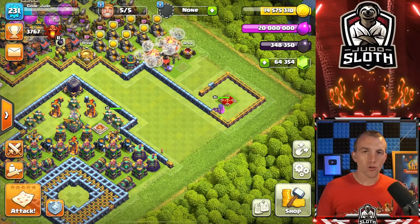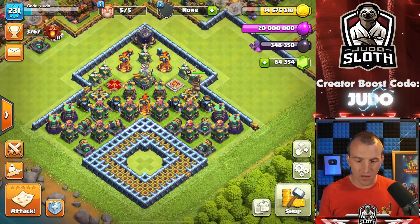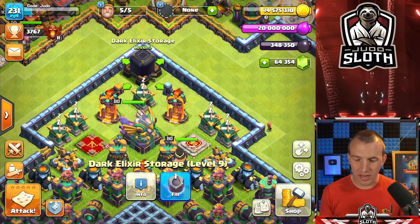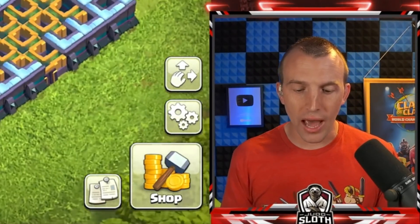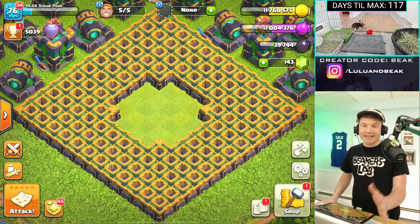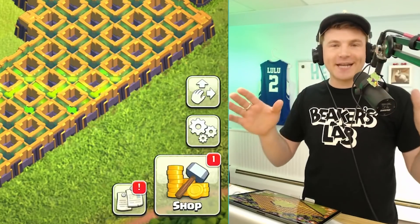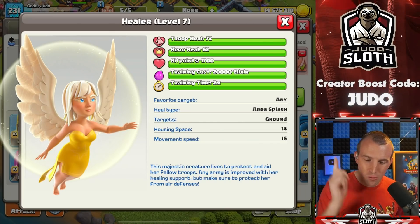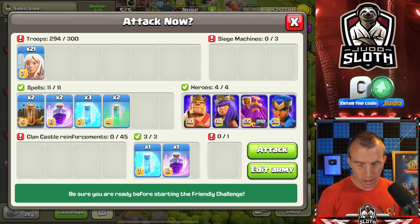We just did it on my channel, so I've changed the base slightly. I've obviously just shared it with you, but let's pull the party queen into the base. On this one, we have single-target inferno towers tanking and protecting the Dark Elixir storage alongside the party king and the party queen. As on your channel, we have to deploy our party queen down in this bottom area and get to the Dark Elixir. This was really hard when we did it on the other video just now, and this is just a continuation. Let's give it a shot.